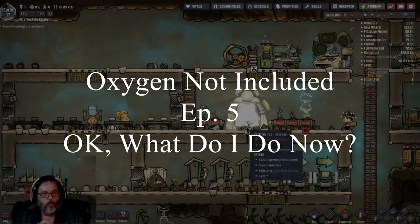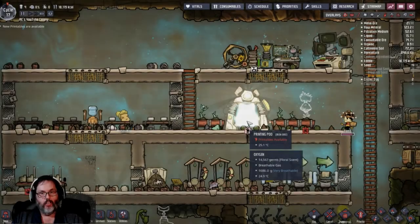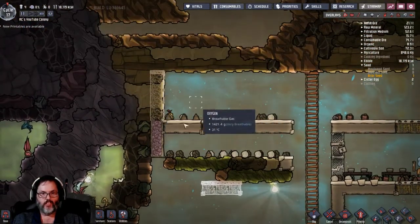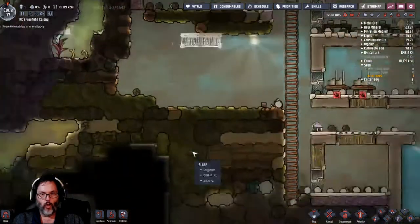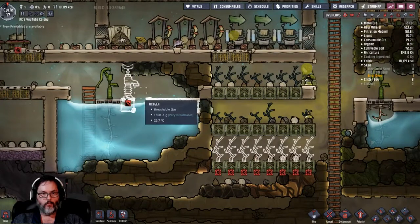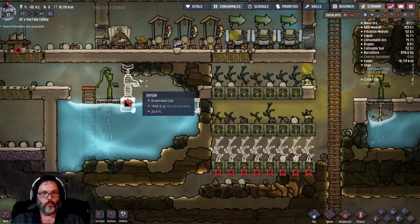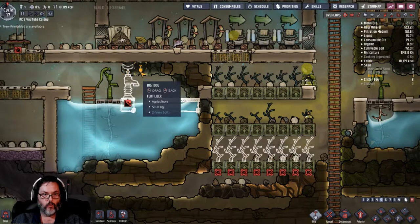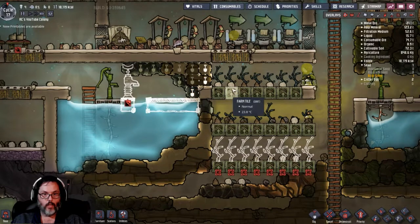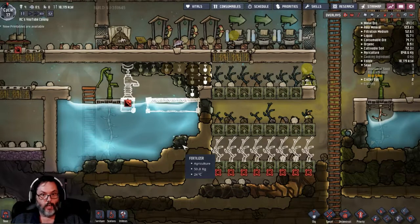Hey guys, RC here back with Oxygen Not Included - 'So What Do I Do Now,' episode five. I played ahead a little bit; we're on cycle 17, right at the end of the day. This got cleared out, we're working on the wall here, this finally got cleared out. We have not worked on this yet, but I do want to get this built, and they should be able to get in here.